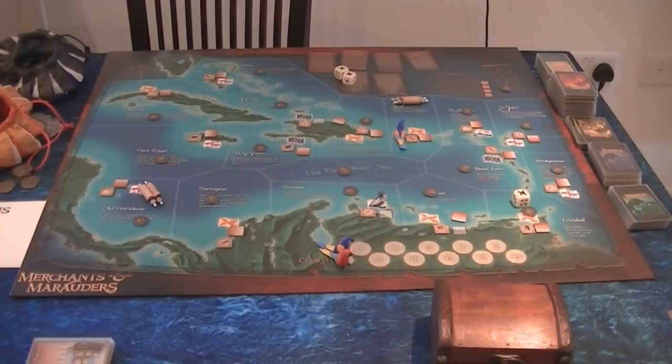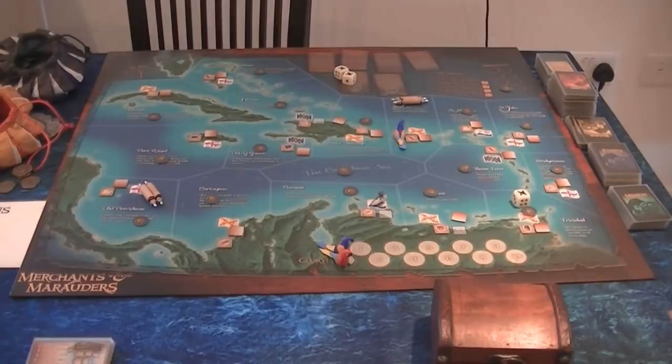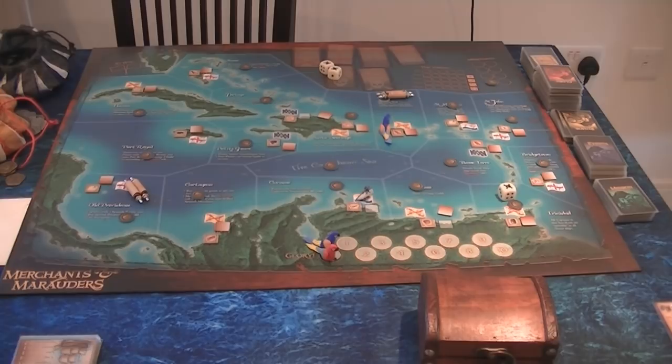To summarize the port action: first, sell your goods if you want to — this must happen first. Then in any order: look at the cargo marketplace and buy goods, visit the shipyard to repair, buy special weapons, buy ship upgrades, or buy a new ship, visit the pub to recruit crew and find a rumor, and if a mission is present, visit the Governor's house. There's normally an influence check involved in getting a mission.